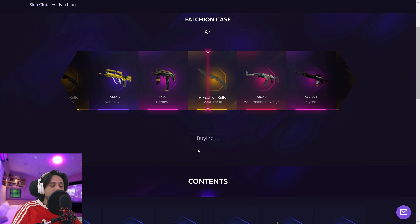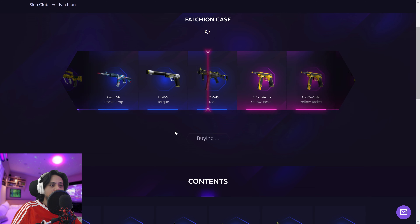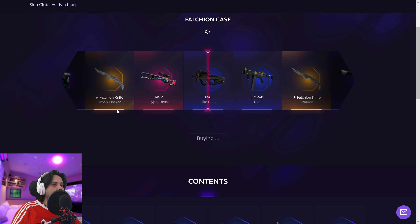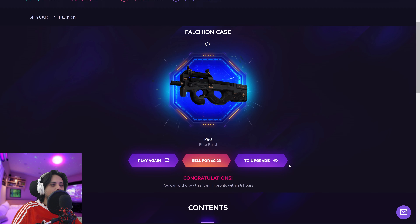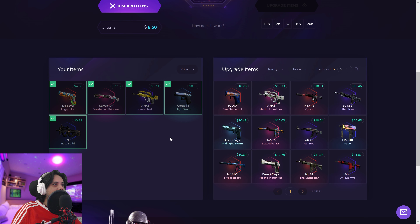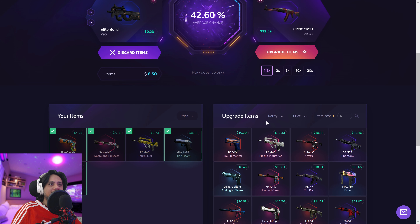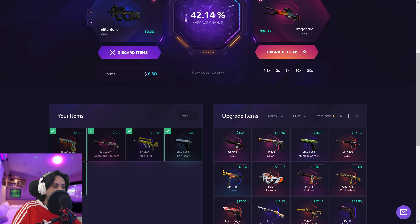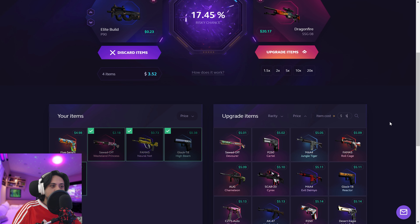We've got $1.50 exactly left to spend. Are you gonna be good and give us a FAMAS? Okay... not even close to a profit. I know it gave you that profit-looking button, but it's not even close. Oh jeez. We are done — we got eight dollars back. Eight dollars, man. We put in twenty dollars.